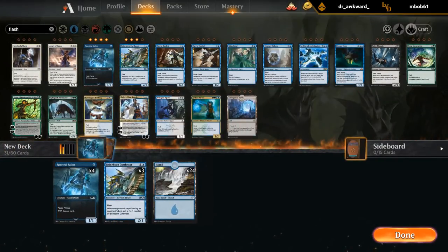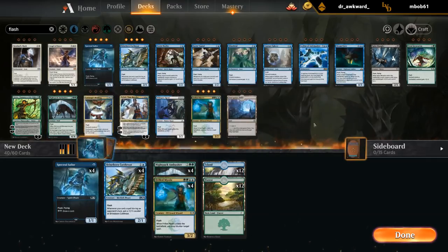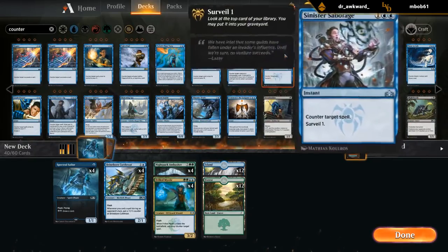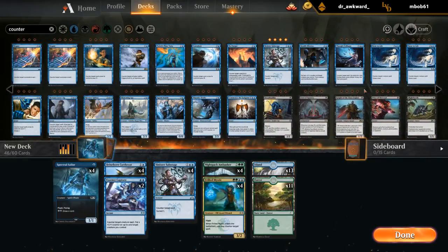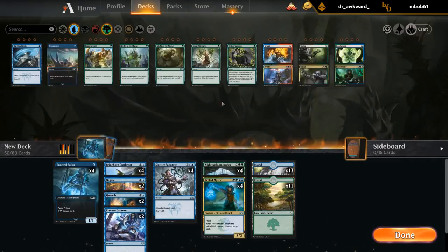So let's build a new deck. We want our Sailor Cutthroats. Is Vandal good enough? It could be — it synergizes with the Sailor if we activate Sailor during our own turn — but maybe there's no room for it. One-of Mystic, the Ambusher. Then we need to work on the counter spells. We no longer have Essence Scatter but we do have Essence Capture, Quench, and Negate. Sabotage for sure. My guess is we want at least two Essence Captures, probably one or two Negates. Essence Capture is not going to be easy on the mana base.